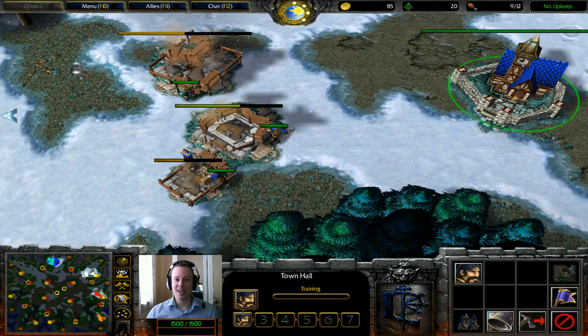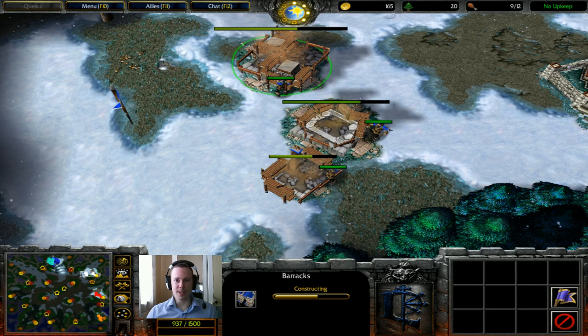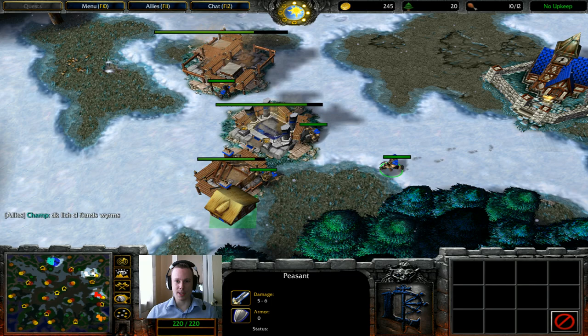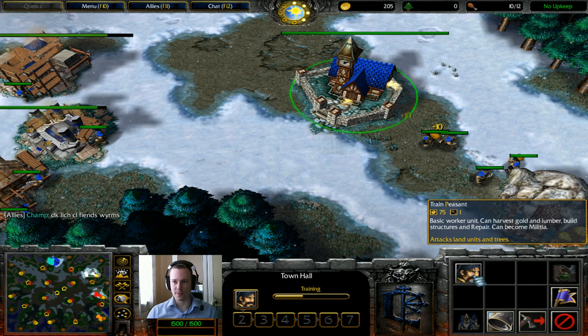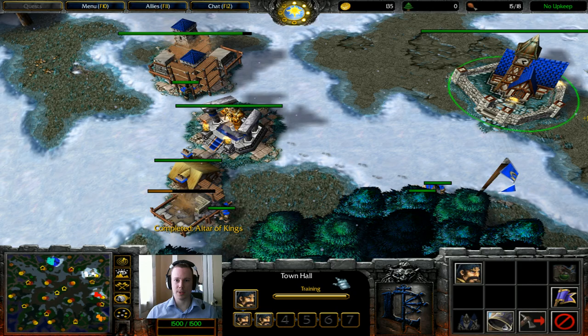Hello and welcome to Warcraft 3 4v4 RT with me, Witty, playing as Gagoo. I've got a Human, so I'm going to go Mountain King, and I'm going to go Stormbolt, Stormbolt, Stormbolt. Why would I want to do anything else? That is a very good question I ask myself. We've got enough in the mine. M for Mountain King — off he goes, he's on his way.